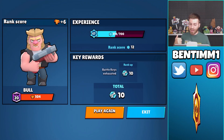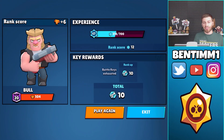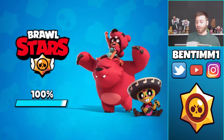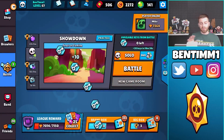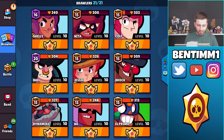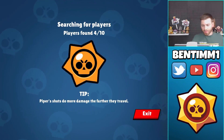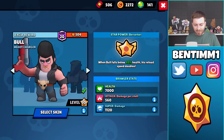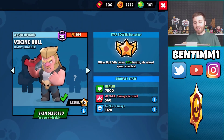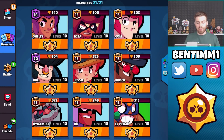I always run to the middle just to see how many brawlers are going in. Once I saw three or four people going in I let them fight it out and tried to take my two boxes. You can see I didn't want to fight the Shelly — I just wanted to wait it out and it worked in our favor. There wasn't a lot of teaming this round so we got incredibly lucky. Sometimes the teaming in no-modifier Showdown is insane and very annoying. But we got our 500 Bull!